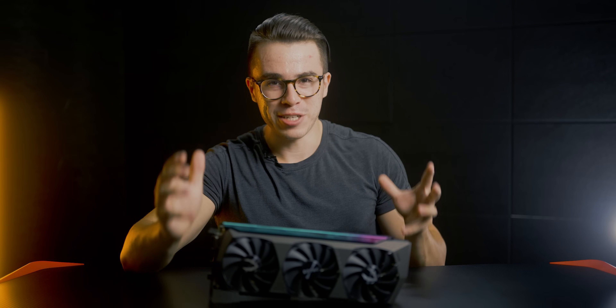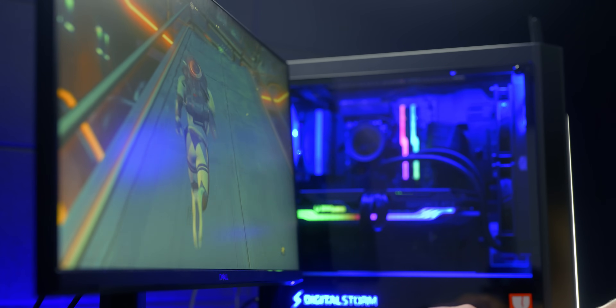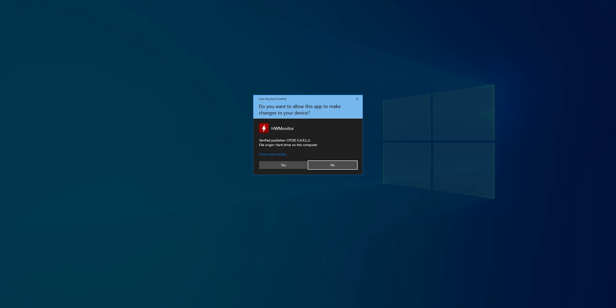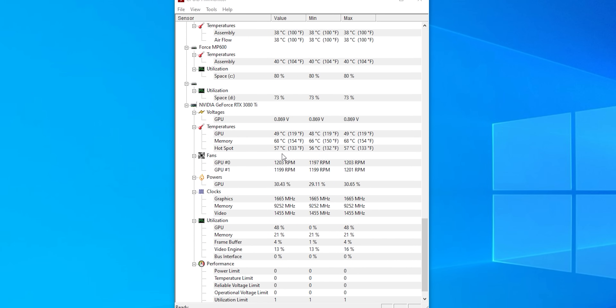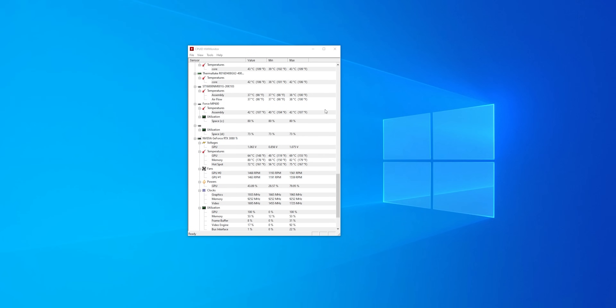Now let's talk about maintenance for better longevity. First, assess the current temperatures your graphics card is running at — a lot of people overlook airflow. Running too hot for too long can sacrifice the card's longevity. Install a program called Hardware Monitor and open it before you play your favorite PC game. In the background, it will log the minimum and maximum temperatures across your system — from SSDs to CPU — and importantly, your graphics card. After playing for a bit, check what the max temperature was.